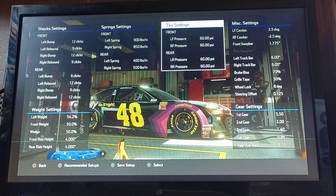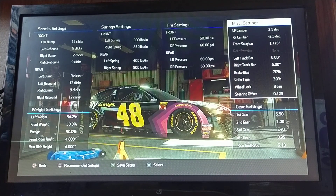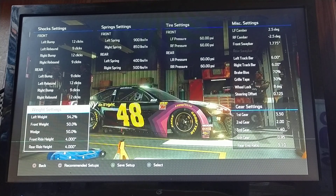The setup: the only thing I changed is the tire pressures. I bumped them all the way up to 60 — all of them all the way up to 60. And fourth gear is low by one notch. I did this setup for the Daytona 500 in my live stream, if y'all watched that.